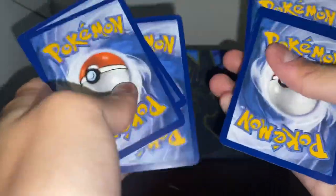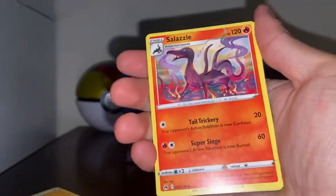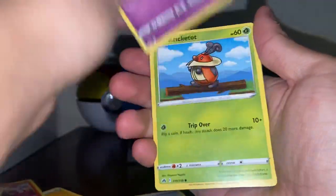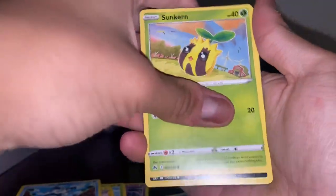So here's a gold card! Let's see what we can get from this — amazing. Lightning Energy, Ultra Ball, Salazzle, Dust Cloth, Trick-or-Treat Shank, Jasmine, Sunkern.